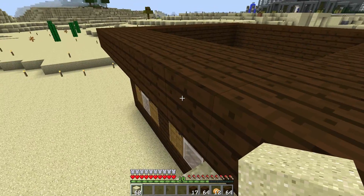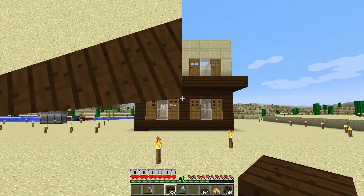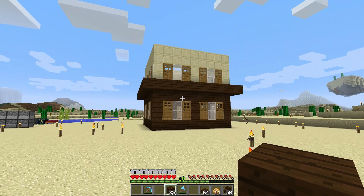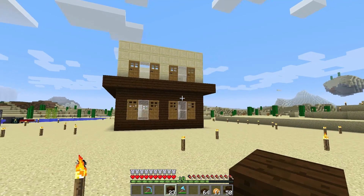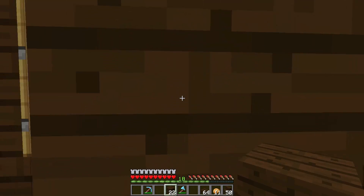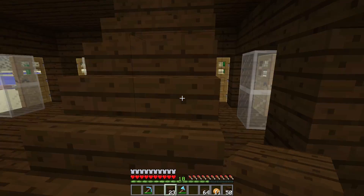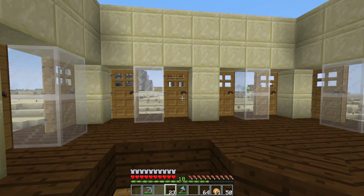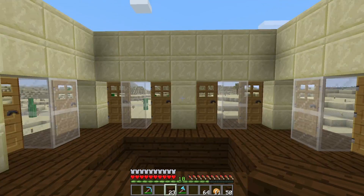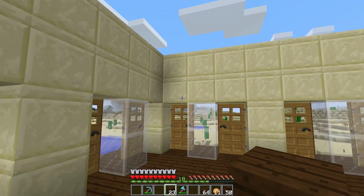Alright, so there's the second floor — same exact setup as the first floor, just using sandstone to break up the color a little bit. I added a staircase so villagers can access the second floor and register all these doors. This isn't a real Minecraft house where you have to worry about furniture and layout — it's really just more for the science of villager breeding than anything.